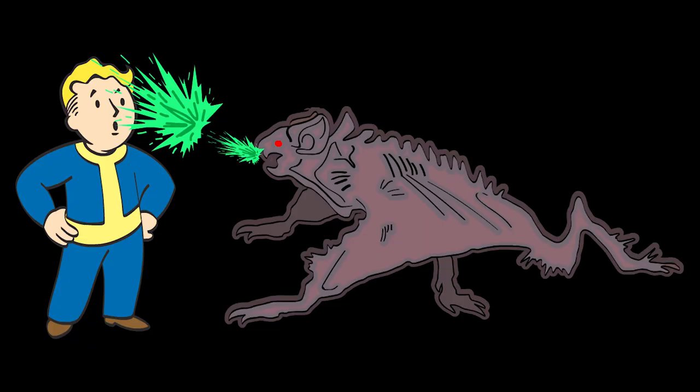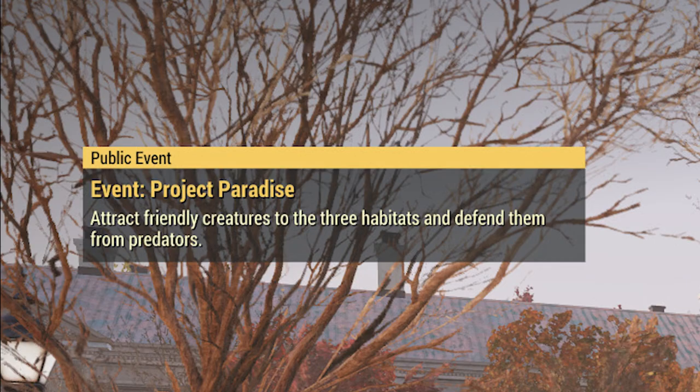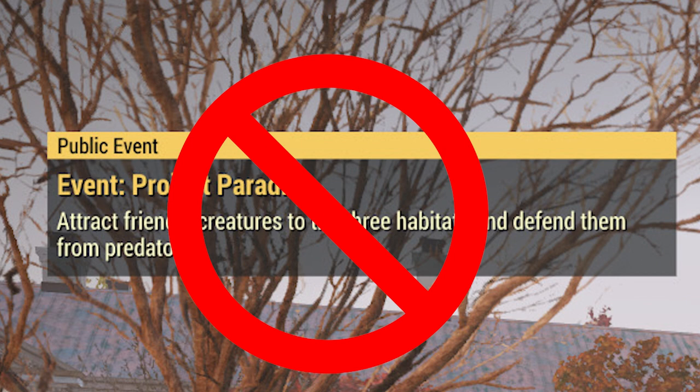Generally the whole server shows up for Scorched Earth so you won't be fighting it solo. The third event is at a location called Arctos Pharma — the event is called Project Paradise. This event is impossible to complete solo and barely possible with a team of four. But if you complete it you will get a core. The problem is most people don't know how to beat it and don't care because it's super hard, so this would be my least likely choice if you're trying to farm cores.